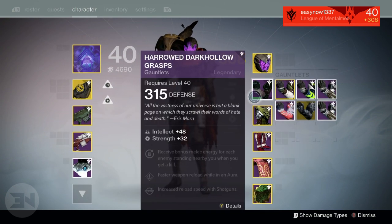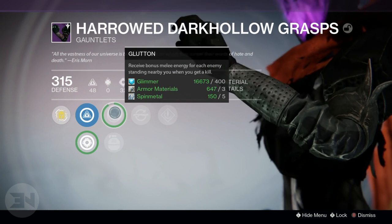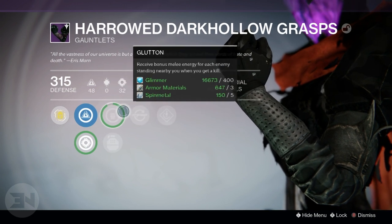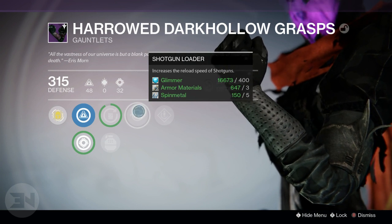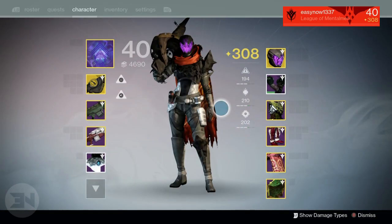The only other thing I got for my hunter was 315 defense gauntlets, which put the light level up dramatically. They have intellect and strength. The perks include: retrieve bonus melee energy for each nearby enemy on kill, increased grenade throw distance — I'm going with glutton — increased reload speed for shotguns, which is a great perk, and faster weapon reload while in an aura.